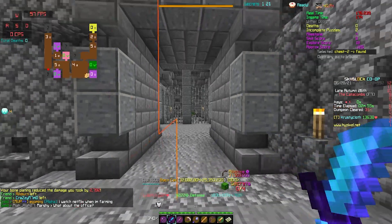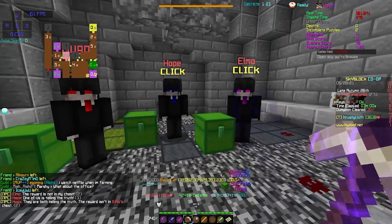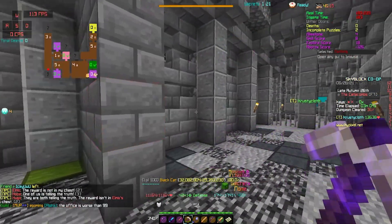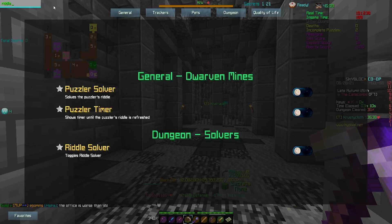When you come across the three weirdos, you can teleport through the iron bars. If you can't use the solver, use the dungeon secret guide Discord server to look up a spreadsheet that tells you which one is telling the truth. However, you can also use the solver to highlight which chests to pick.